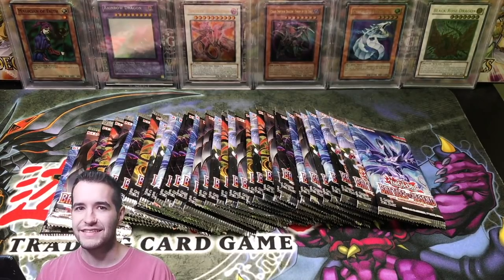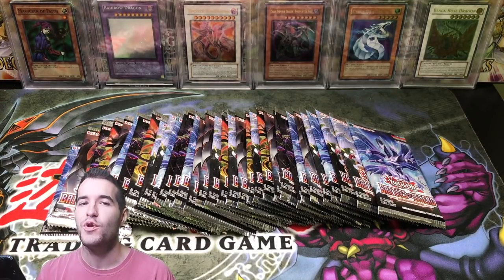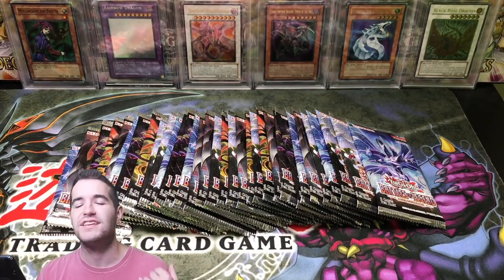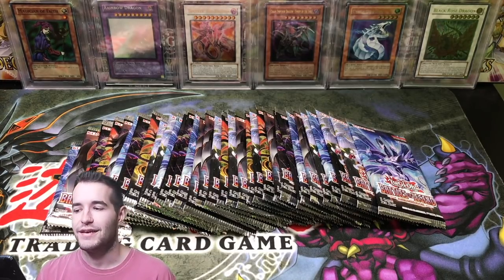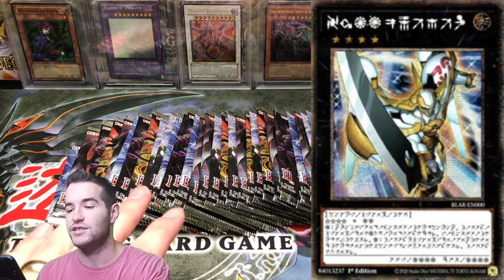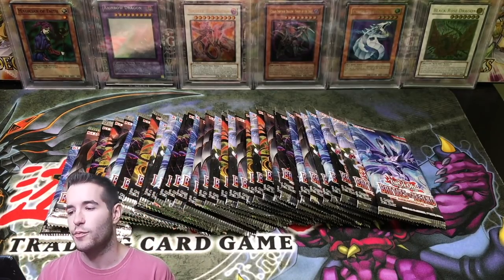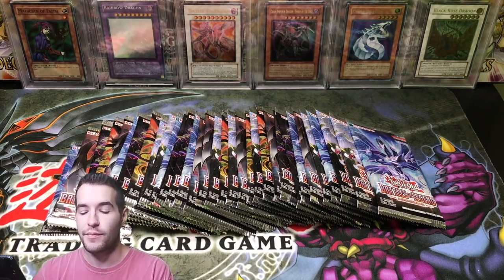What's up guys, Ruxin34 back and today we have more Battles of Legend Armageddon. You know why we're back — we pulled the 10,000 Dragon and the Chaos Emperor Dragon of Armageddon. We still have to pull the Utopia. So here we go. We've got 33 packs. These were from Blister Packs — I opened them up ahead of time so it wouldn't take forever.